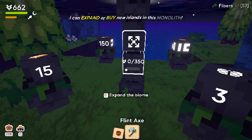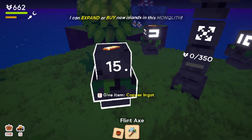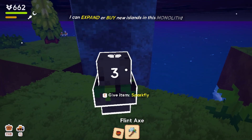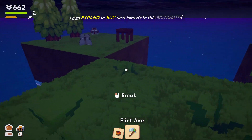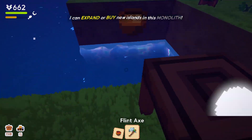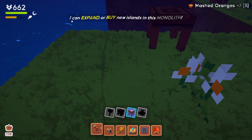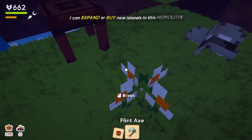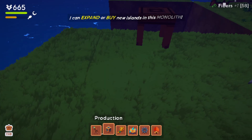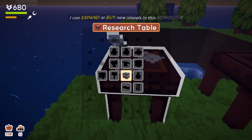I don't know what a sparkfly does — there's so much stuff on my island. I need to grab my mashed oranges. I can build the research table but I need flowers — hey, convenient, there are some right here. It was exactly enough. I can research a furnace with 50 of these points and stone.